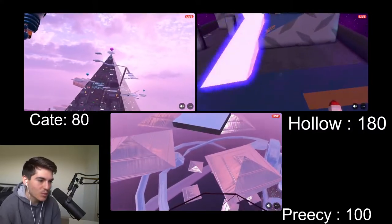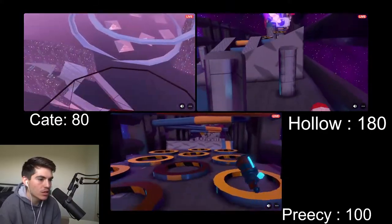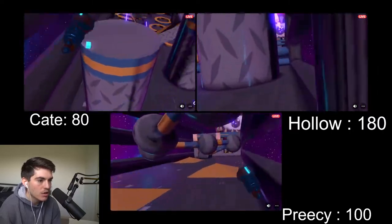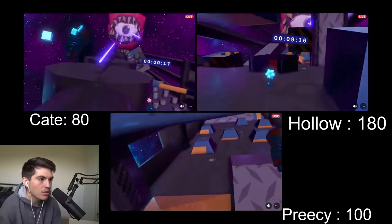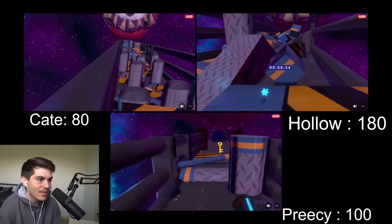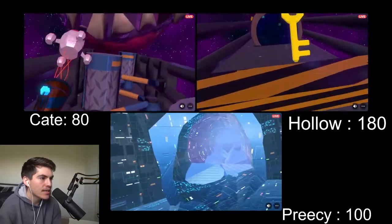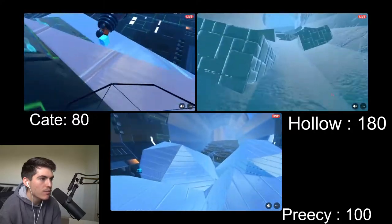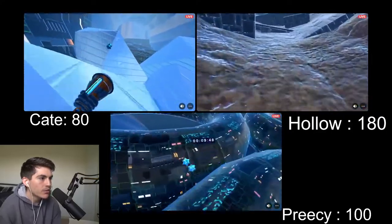Gemless is going to pay off here for Hollow — he has a significant lead over the other two. Precy is ending level three before Kate. Kate is unlocking the staircase shortly behind him. It's honestly neck and neck for second place — they are very close. But Hollow is a full level ahead — his gemless route is paying off. He's got the key — out of Metro, heading to what I believe is Volcano to finish out his run.